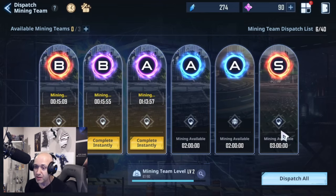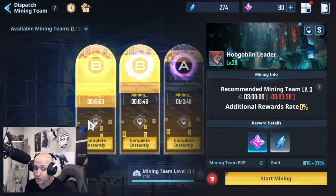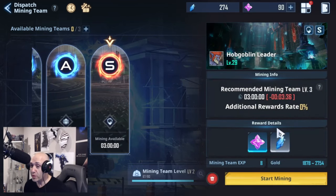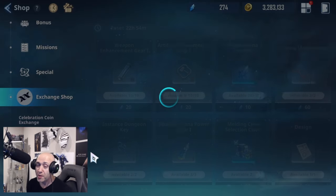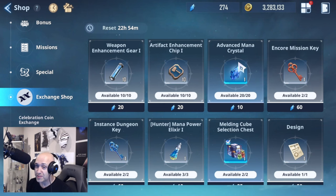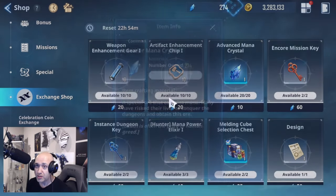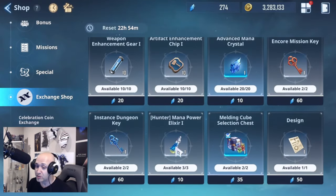If I go to mining, you can see this is now available to mine. Clicking on it gives you Essence Stones — which are your Summoning Stones — as well as low-tier mana crystals. Some B-class gates don't give these, but A-class gates do, and S-class gives you the most. That's why you want to aim for higher tier. The mining crystals can be used in the mana crystal exchange shop, which lets you get melding cubes to level up gear, designs to ascend weapons, Encore Mission Keys for gear farming, and Advanced Mana Crystals for creating more skills in the crafting system. Don't waste time on lower tier — do as much higher tier as you possibly can.